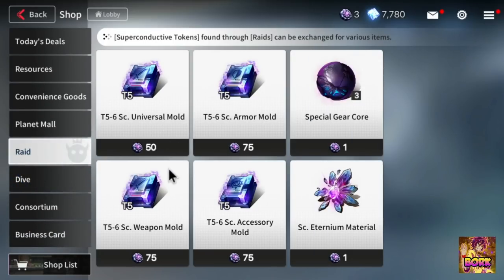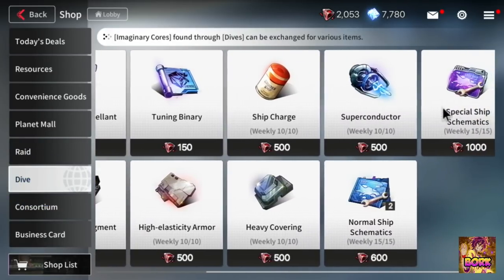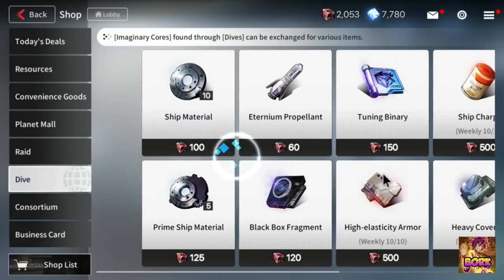When it comes to raids, you have to do raids in order to unlock these. Honestly raids aren't worth it at the current time — they'll be worth it more in the later game when we have more world map branches unlocked. When it comes to dives, I feel like this is going to be more important. You should do a lot of dives so you can get the best ships in the game.